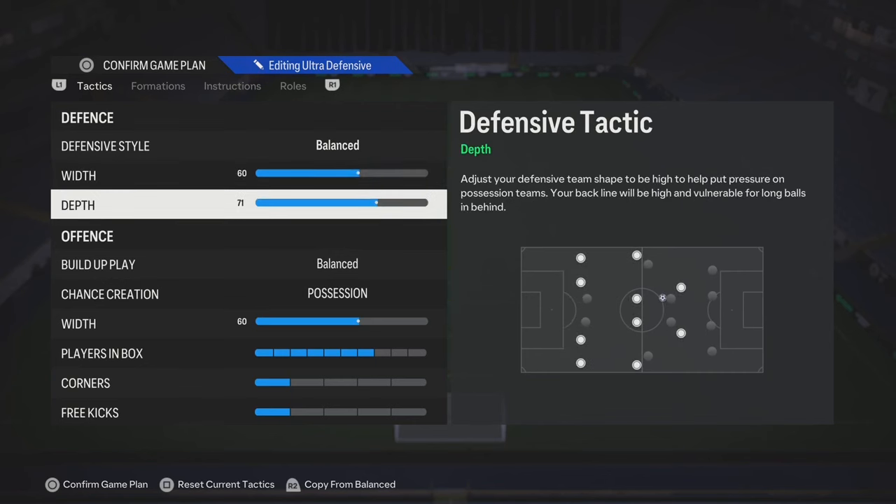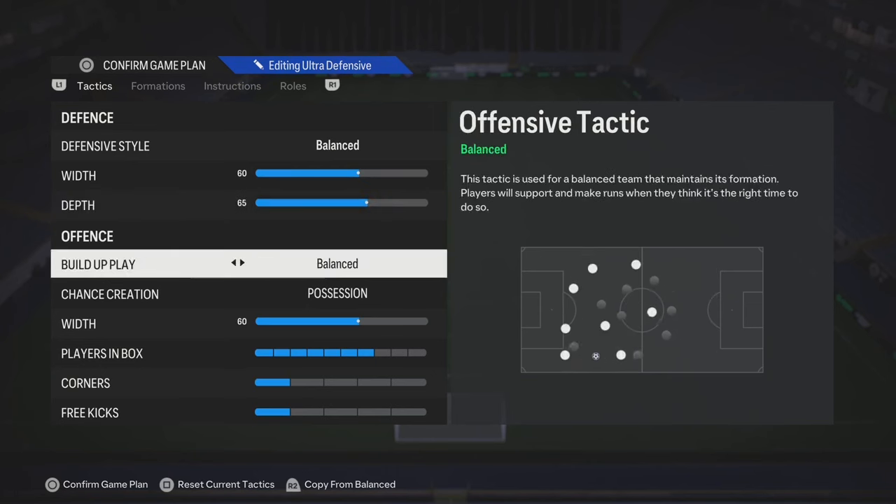60 width is for formations like 3-5-2. The depth — if you're trying to be more defensive and you don't have overpowered players, 55 is good. But if you got the meta right now, if you got Van Dyke or players like that, increase it up to 60 and up. Trust me.